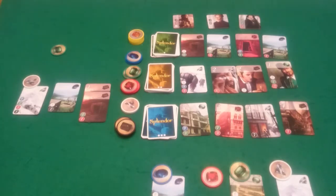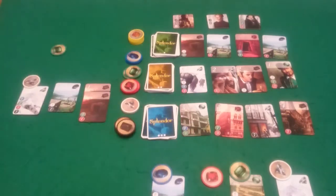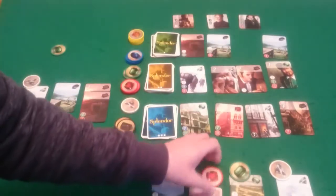And then Pixel can afford — there are two options. She can either get this black or this red. And she's going to go for the red because it will cost her less. Because she's got a green card and a blue card so she only has to pay one blue.